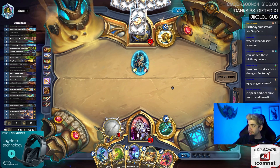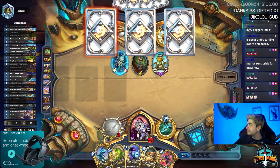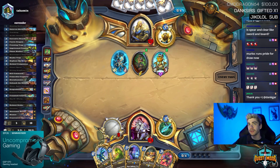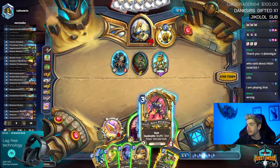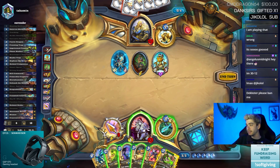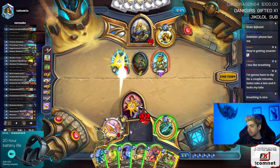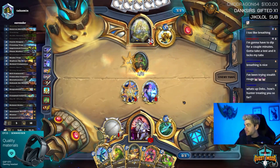Gift acknowledged. Am I the only one enjoying Highlander Hunter right now? Very fun to play — I'm having a great time. Murloc runs Pride for draw. I like this and I like Breathing. I could also Faceless but I prefer this and Breathing. Actually, I could slap the 1/1 Faceless and clear — save Breathing for later. Actually, more stats on the board is better. Let's do more stats, more minions — this is better.